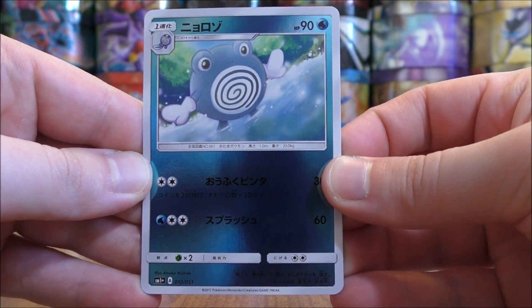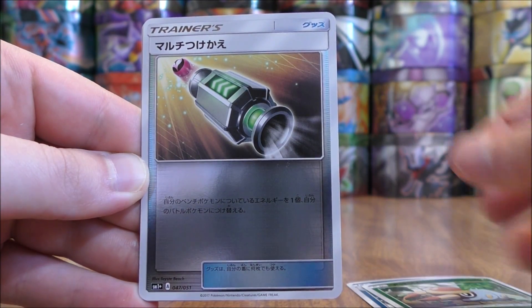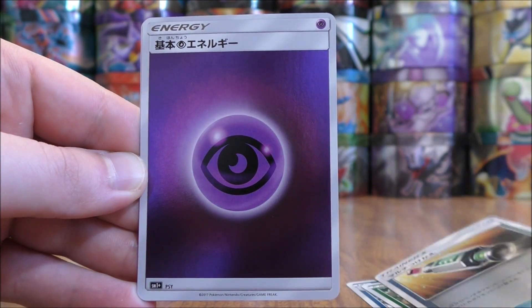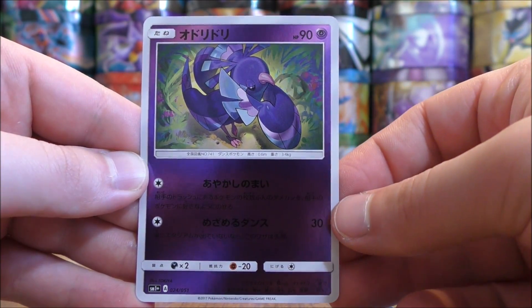Next pack here starts with Poliwhirl. There's a Grubbin. Here we have a Trainer card, Multi-Switch, and a Psychic-type Energy. The final card would be another Oricorio — I believe Oricorio is in the Guardians Rising set.